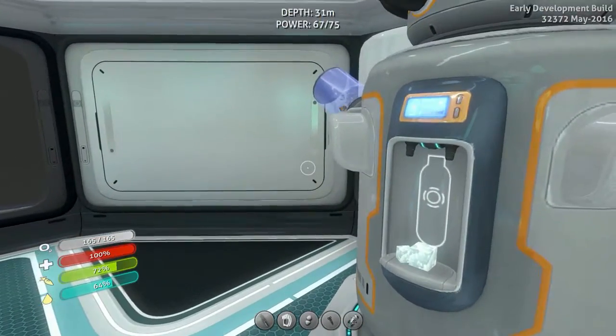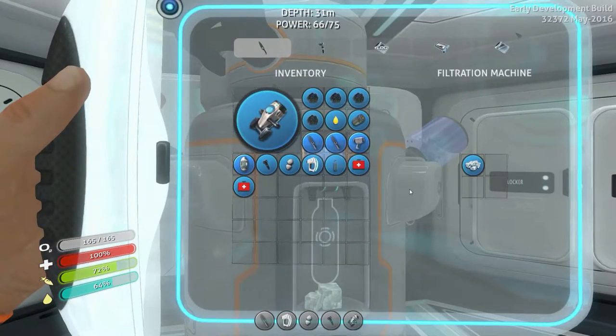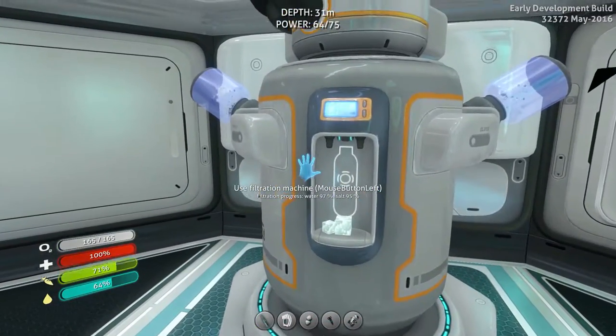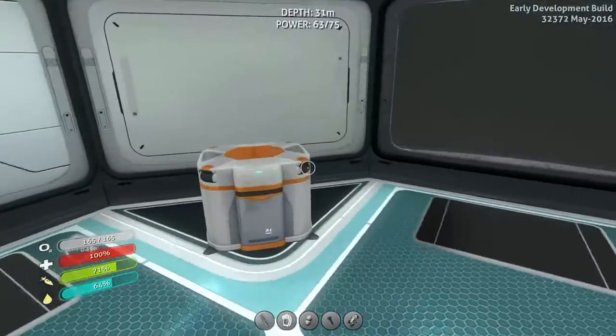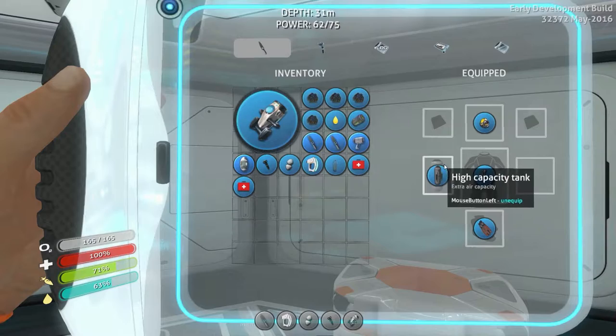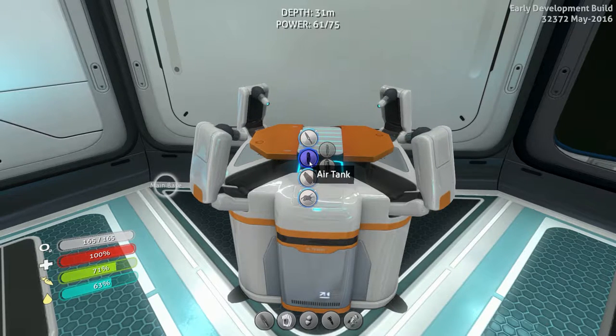I went down there and saw that fragment and it filled up the water filtration and I was like yes! It only takes two fragments to get this, so I had to go to another crash site and found the other one. Pretty cool. It uses quite a bit of power, but over time it spits out salt deposits, and the water's almost done. We also found the modification station and I upgraded my tank to be the high capacity tank.